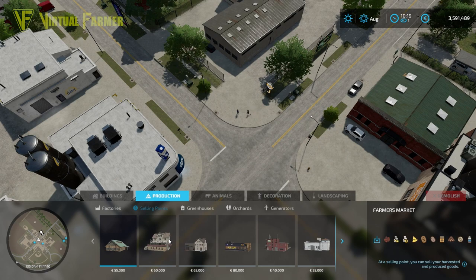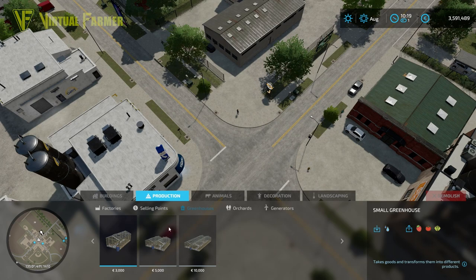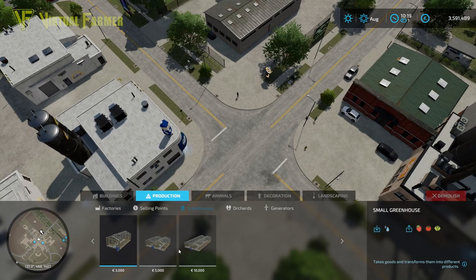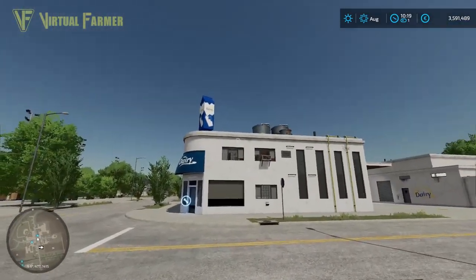Selling points, while you can place them down, are sort of end points for production chains. The things that take goods in from your farm and produce something for you to sell are the factories and the starting points. The ones that appear in the production chain screen are the greenhouses. That's the basics of the buildings you can have.